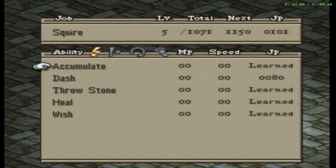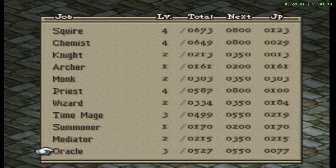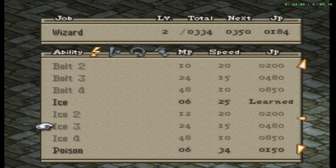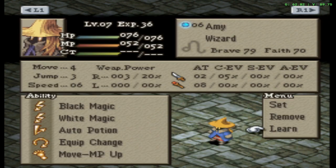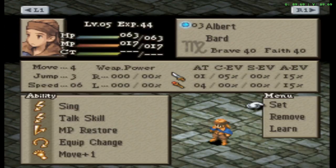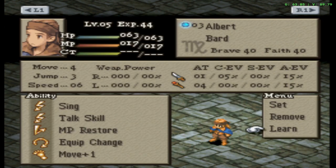Delita's fine, we're not worried about Delita. Wizard is still Level 2. She's got 300 Monk JP — nah, keep what you've got honestly. For Albert, I could teach him Life Song — I probably should — or I could go Battle Song. I think I'll teach him Life Song. Might just keep him as a Bard for now.